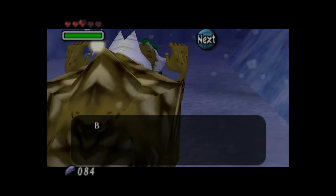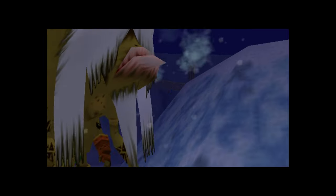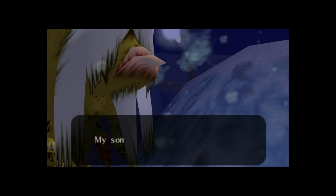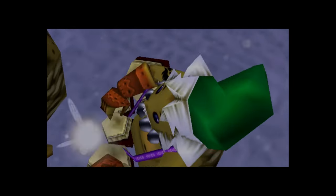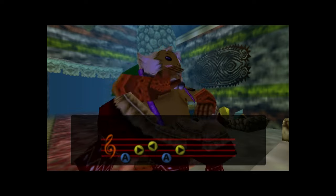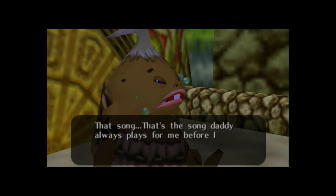The Goron Elder lives up to his name and is truly elderly in appearance — at once huge and hunched, but strangely lean, uneasy on his feet and using his hands for extra support. He is distressed to hear his son misses him, but says he has work to do. He teaches us the Goron Lullaby intro; he cannot remember the full song, but the intro is all we need for now. We return to the Goron Shrine and play the intro for the crying baby, who then sings the rest, teaching us the full song.